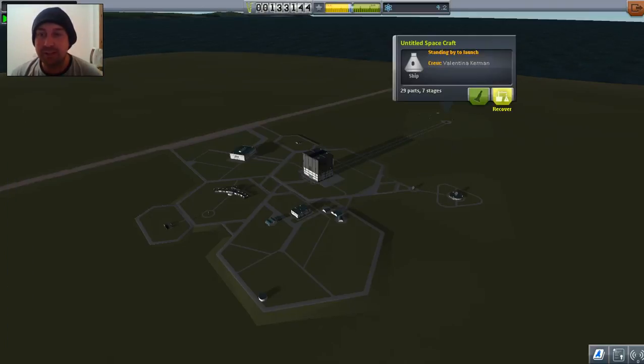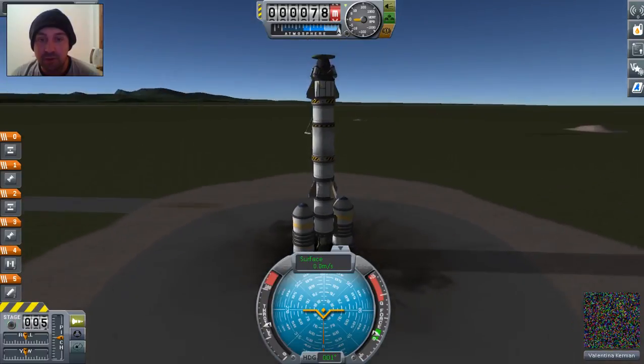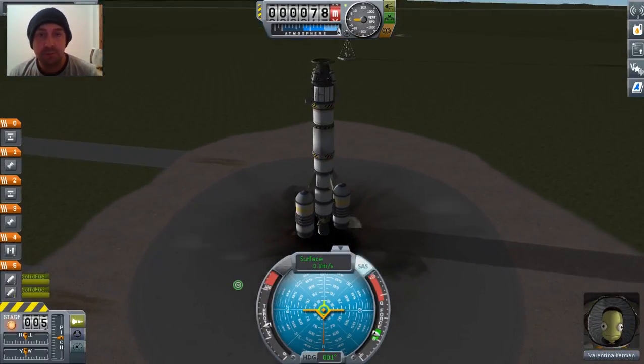I'll show you the rocket that I had going on, let's have a look at it. It's too big — I can't get out of the atmosphere. I don't know whether it's the amount of thrust, but this was my exploratory probe, and I'm willing to give it a go. Here we go.